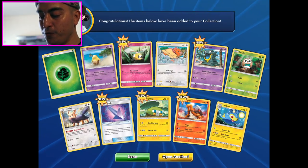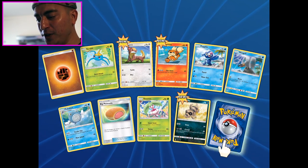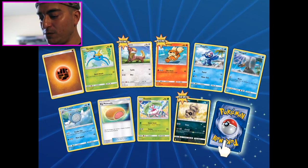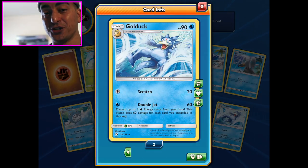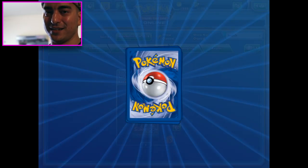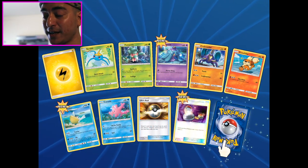Open another. Golduck is sick - look at that! I'm gonna be wrecking fools. I got two - let me get another, let me get a playset. I'm juiced about the Golduck. He's not bad, he's like badass.